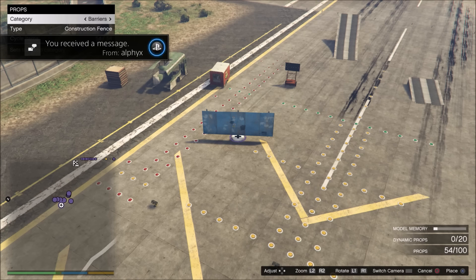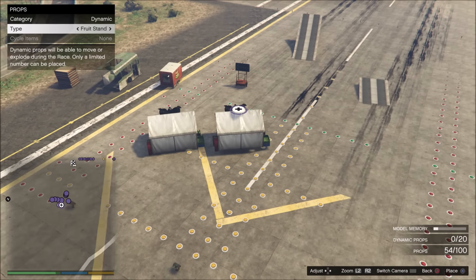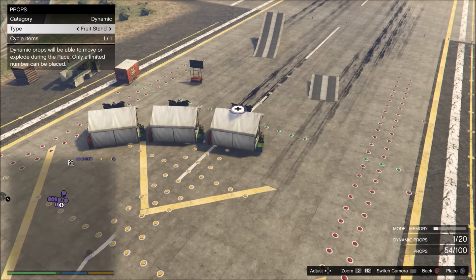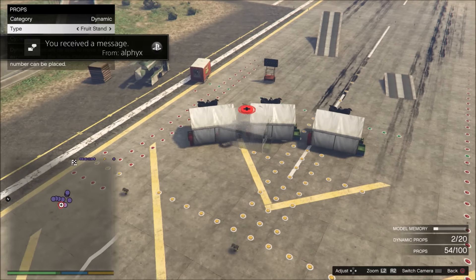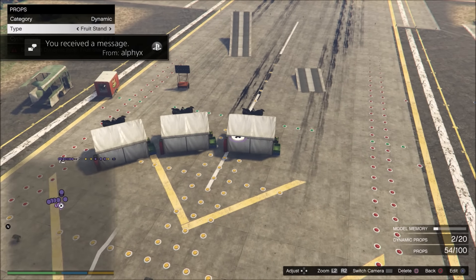Never ever even scroll over the dynamic props because they will break your race. Once you start laying down dynamics in the middle of a race, either normal props start turning dynamic or certain props just disappear magically and reappear at different places. You can only touch them when you're done with your race and have laid everything down. That's when you save your race, come back in, and then you can lay down some dynamic props — fruit stands, gas tanks, whatever — just to guide people through the race.